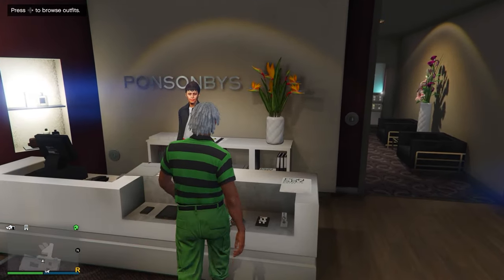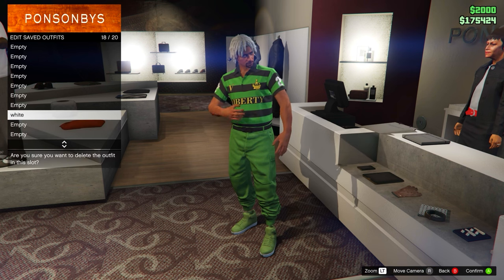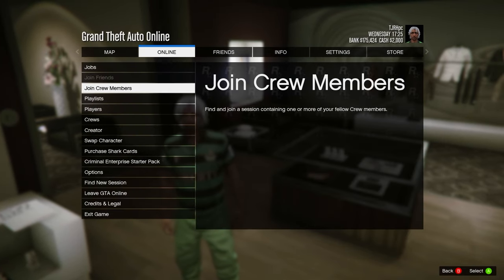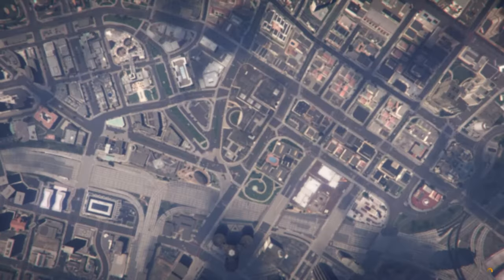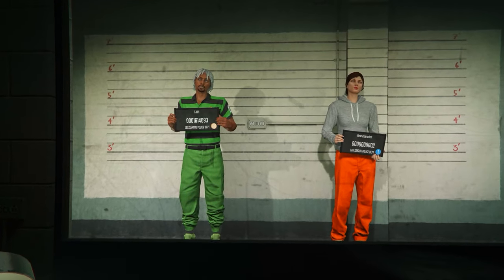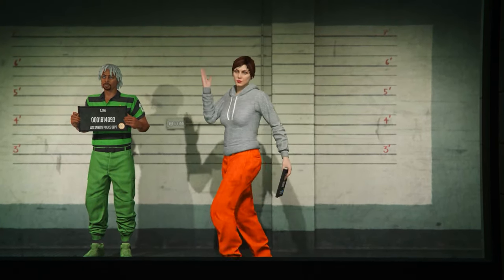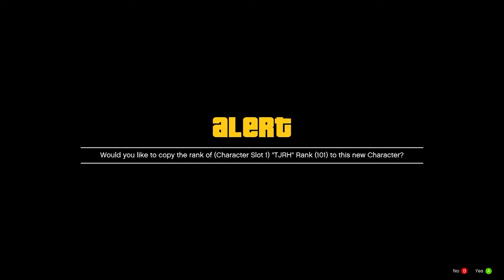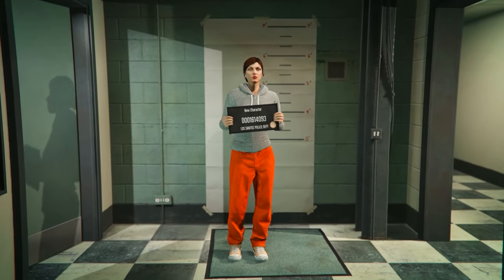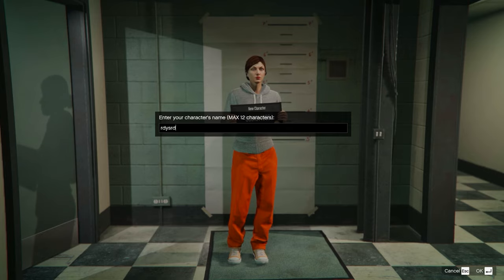Put all your money in your bank, then equip the saved outfit you'd like to keep since this glitch will delete all your saved outfits. Delete your saved outfits yourself to ensure nothing messes up. Open your pause menu and head to Swap Character. Make sure your main character is male and on the left slot, or it will not work. Make a new female character in the right slot. Accept any alert you get, set the character to female in the editing section, hit Save and Continue, name it anything, and you should load into a public session.